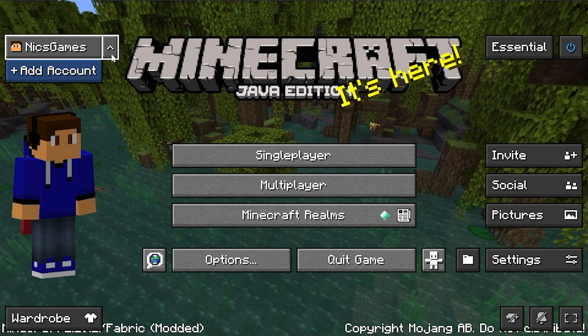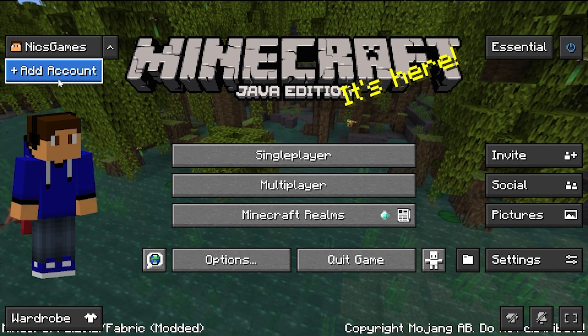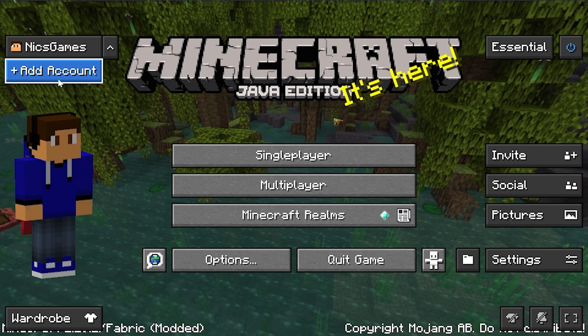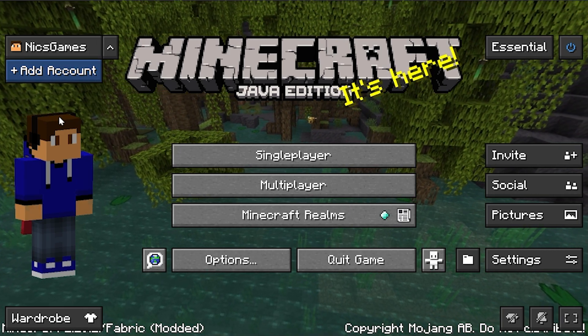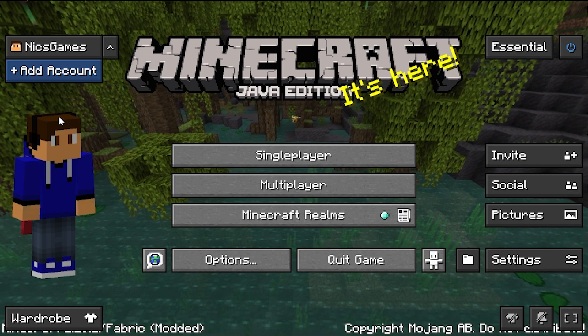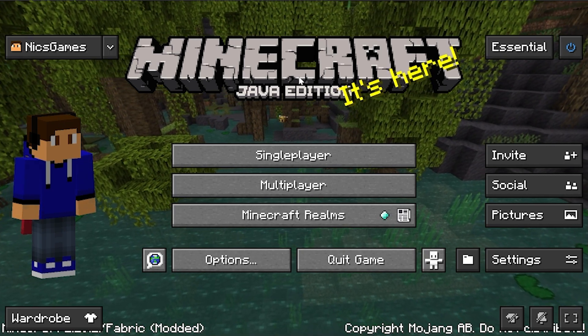So here we are on the main menu — there's so much going on. You can add different Minecraft accounts and actually switch them in-game. So if you have multiple accounts like I do, you can easily switch them in-game with the Essential Mod. It's actually one of the reasons I might start running this mod relatively often, because I'm constantly needing to switch accounts to test stuff on servers.